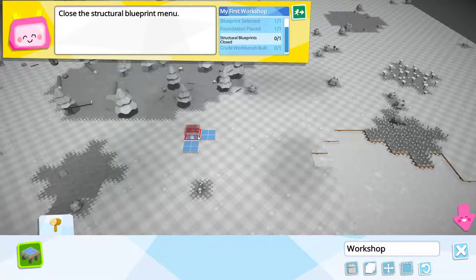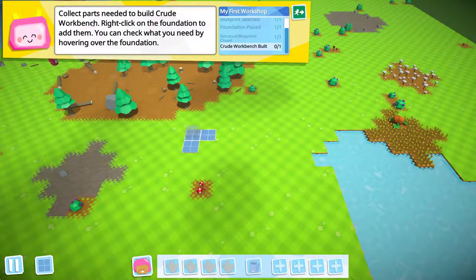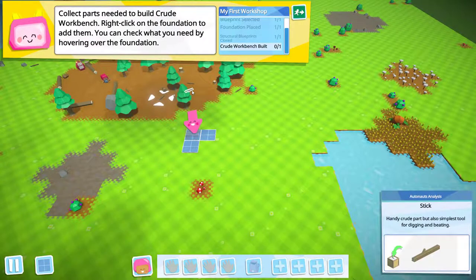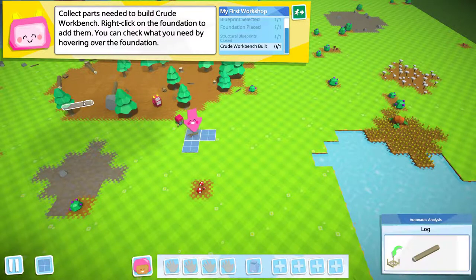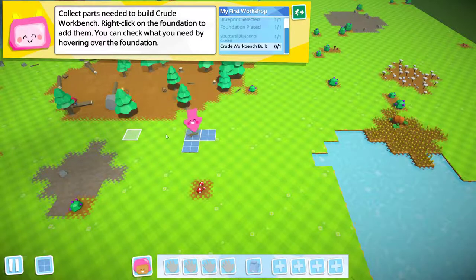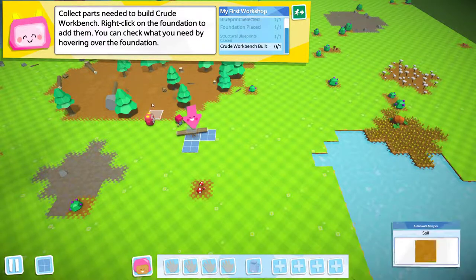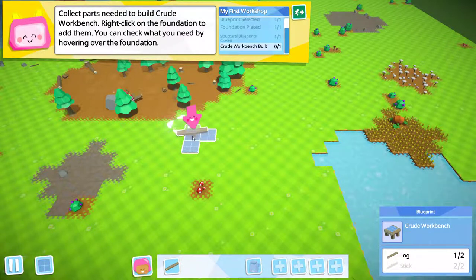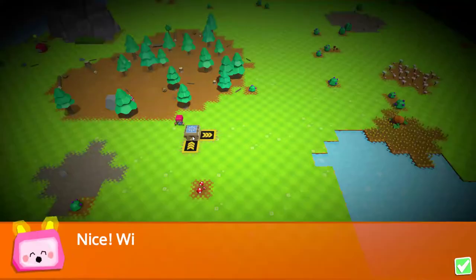Right there looks like a good spot. Collect parts needed to build a crude workbench — right-click on the foundation to add them. You can check to see what's needed by hovering over. I need a log and two sticks. So let's go pick up a stick, and another stick. Sticks we can apparently carry two at a time; logs, not so much — he's sweating to haul that log. I wonder what the first thing we're going to automate is — picking up logs!